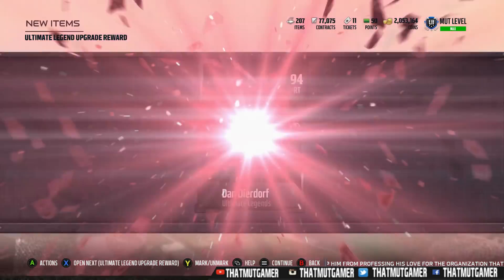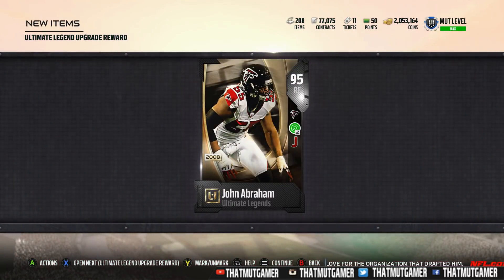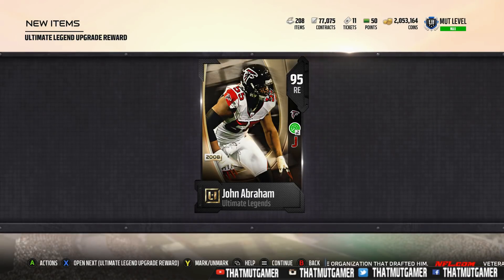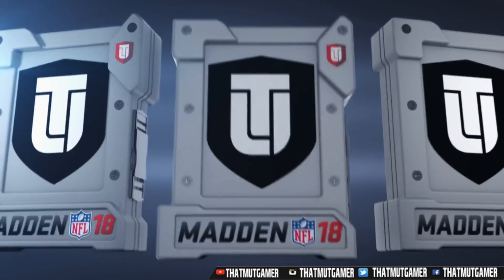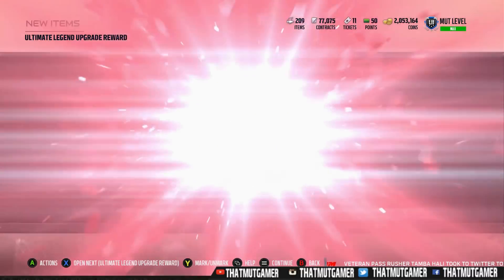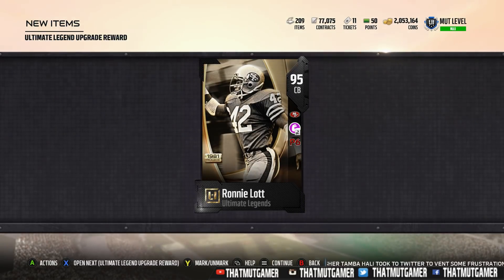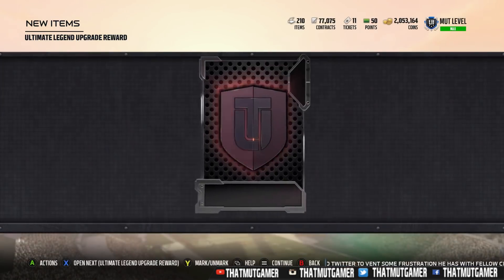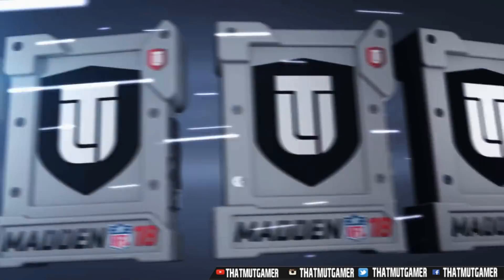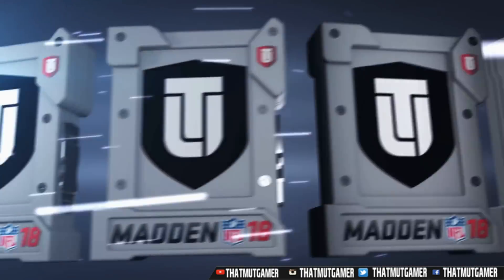We got a right tackle — not bad. I wouldn't mind offensive linemen for that reason, and that one goes for a lot. I think unless he's come down in price, that one goes for a good amount. Wait — time out — that one goes for 320k. That's a good pull. And we got Chad Johnson — not bad, 94 overall.